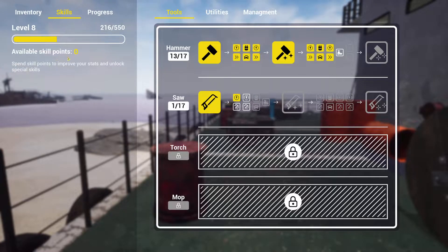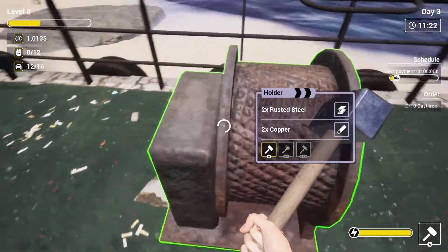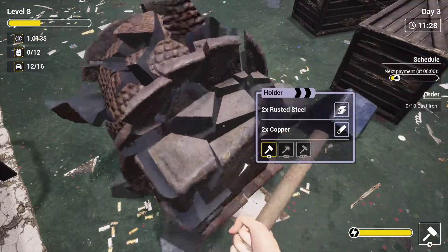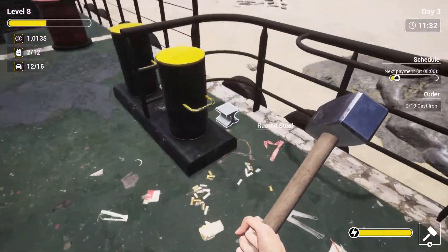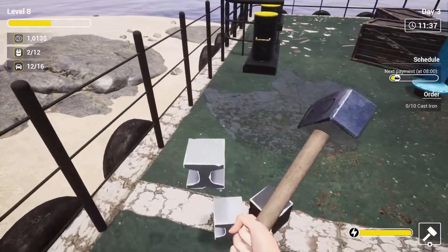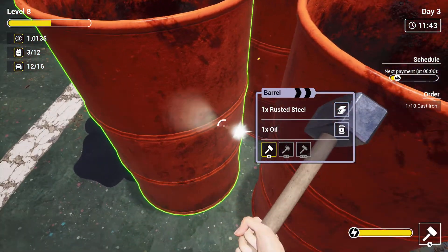Do we have any more skills? Zero, nada. Let's get rid of our stress here while we hammer away. Copper - I'm not gonna sell these. I think what I'm gonna do is see what we need to upgrade our stuff. I'll just throw this in the storage because I definitely need more tools. Maybe upgrade the shop.